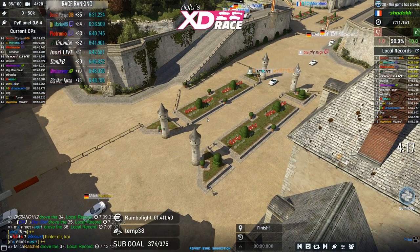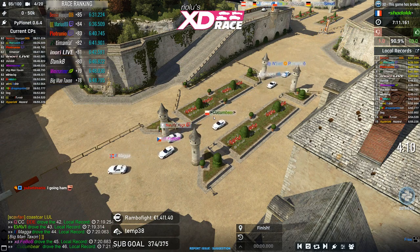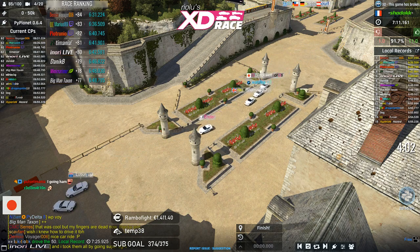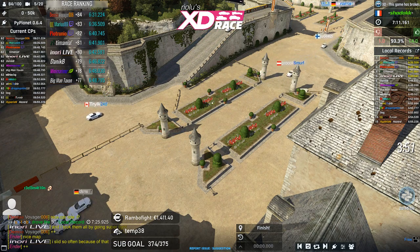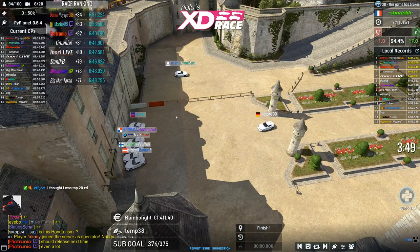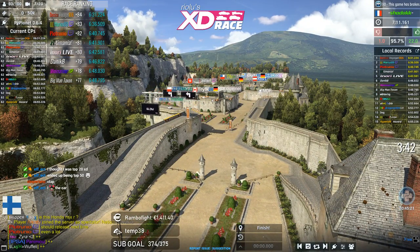Considering that a lot of players say they can't handle the coast car, this was actually a decent result — though Nick threw two positions with a buckslide at the end. Really Nick, was that necessary? Then Broccoli, Judizi, Panimuul, Leo, Tom, Victor, Wuffley, Morpheo, Danicus — I think this ended up not being too shabby of a track.